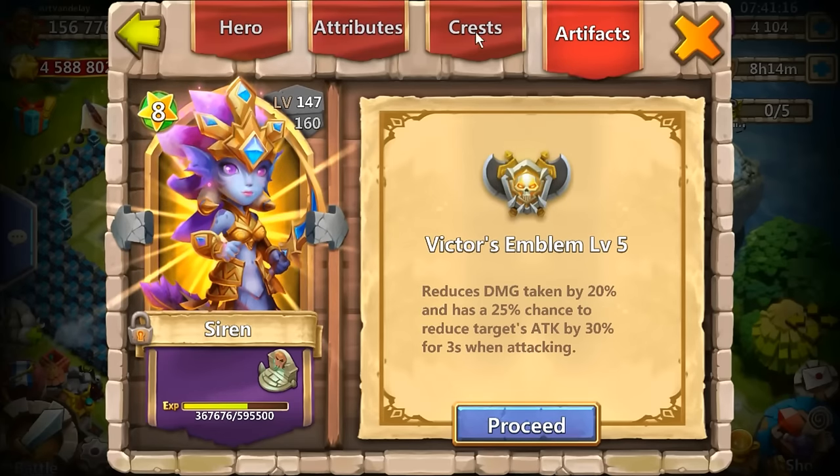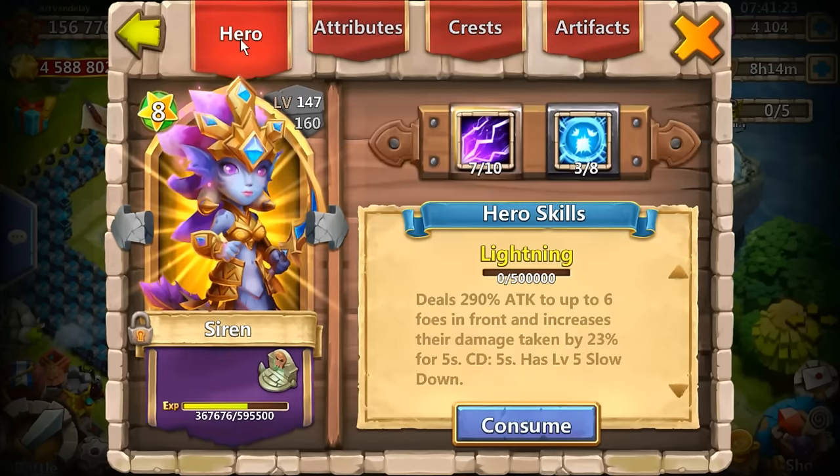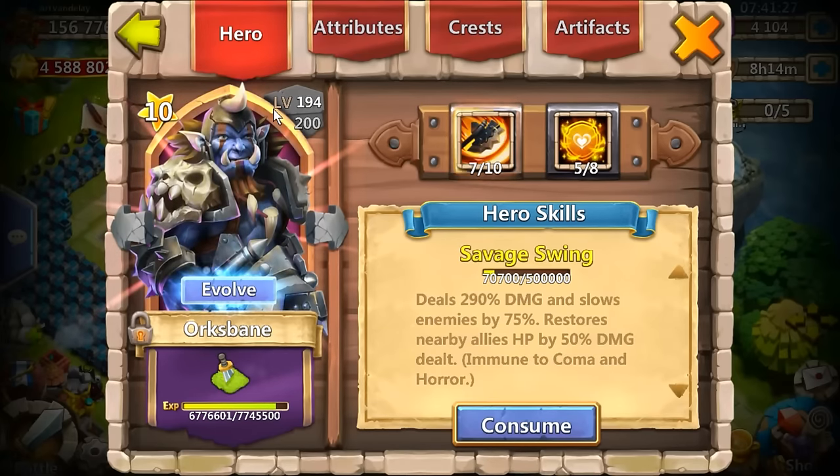Siren — I don't use her anymore. It was more just to evolve her because I said I would. She's 9-star, 7 of 10, 3 of 8 Scatter. Oryxbane — I thought would be very helpful for T, but it actually ended up being a waste of resources. He's 7 of 10, 5 of 8, level 100.